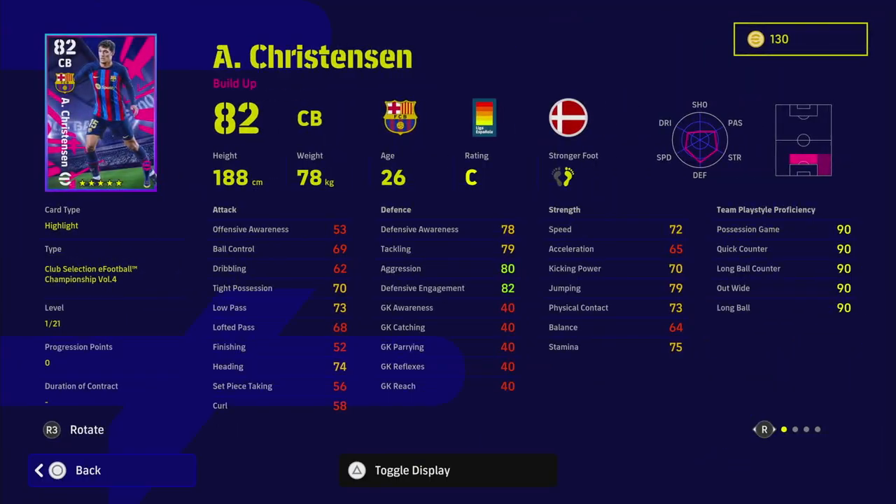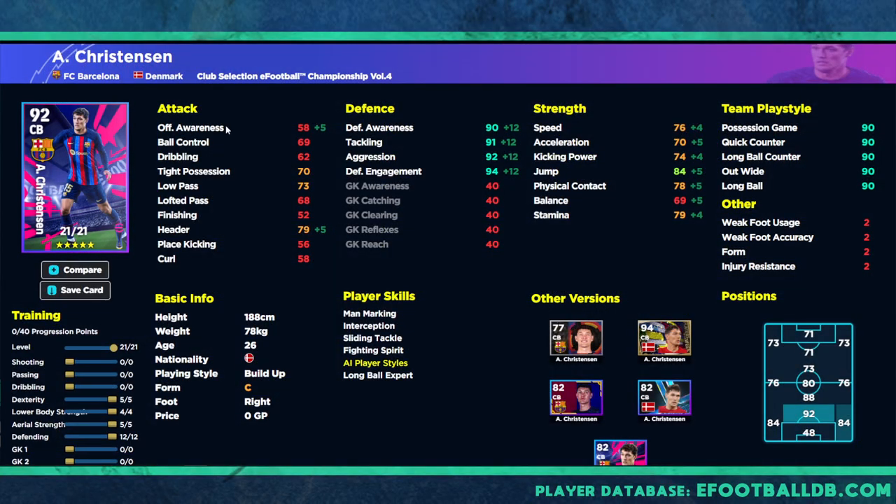We also have Christiansen, and on first look he doesn't have many player skills — he doesn't have blocker and he doesn't have unwavering form, which is a bit of an issue. He's more of a build-up center back. A lot of these cards with the build-up play style are not very defensively strong straight off the bat, but you can train them up quite well. With this build we've got 21 levels to go — 40 progression points, five into dexterity and aerial strength, then four into lower body to get stamina up to 79. You probably don't need that if you're playing him as a center back — 75 stamina should be fine depending on whether you're substituting him around the 60-minute mark.